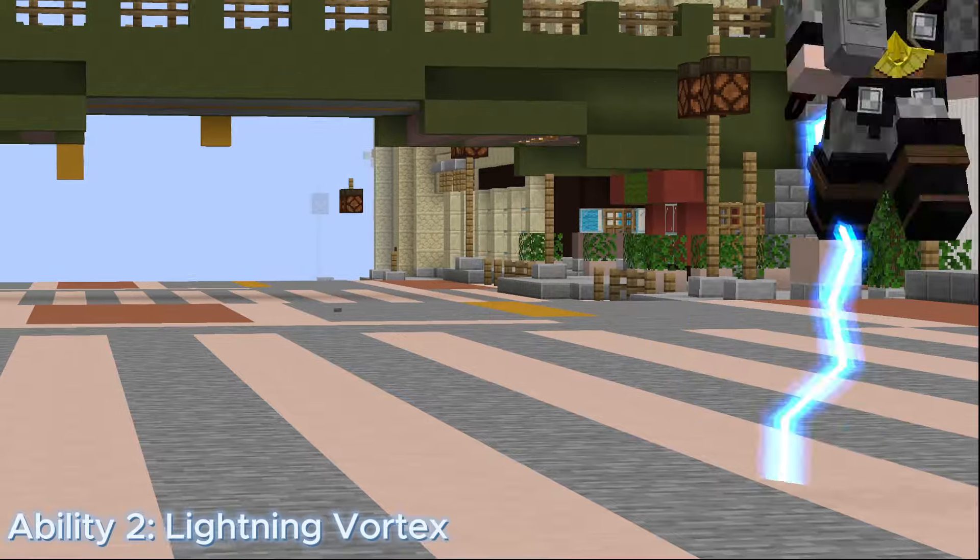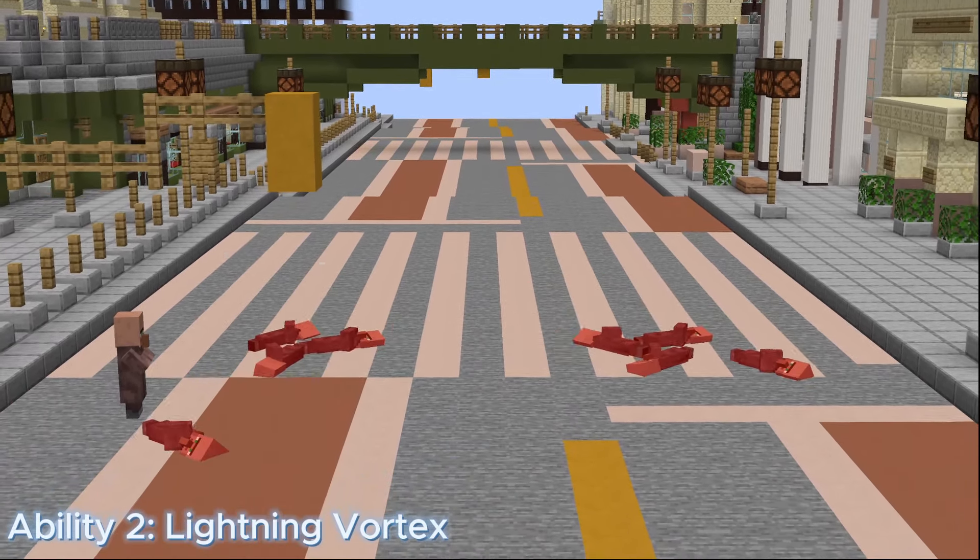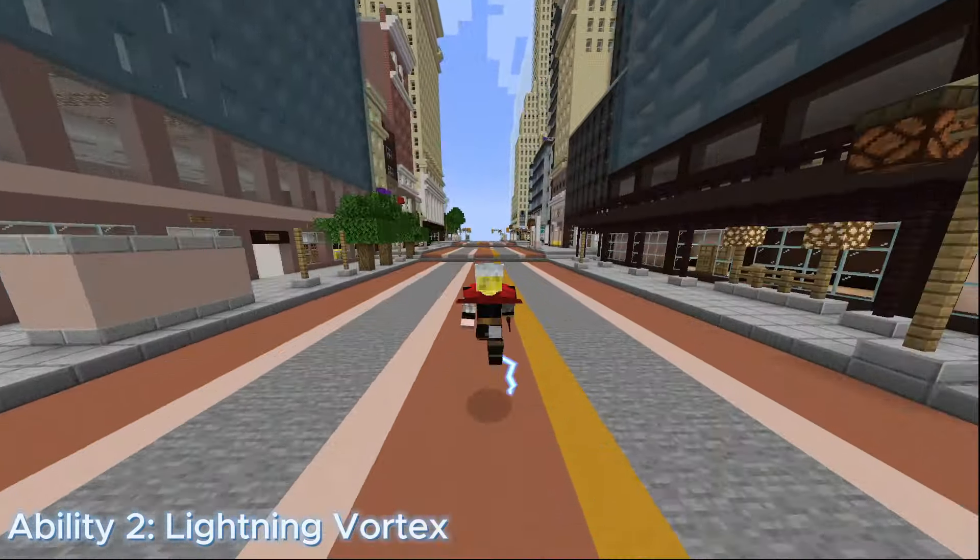Ability 2 is also a swappable move to Lightning Vortex. Lightning Vortex is a stamina and time-based move that costs 15 stamina and deals 20 damage. It has a cooldown of 5 seconds as you spin forward, creating a vortex of lightning that shocks your foes.